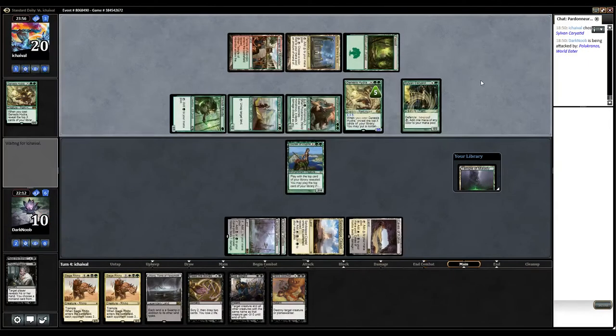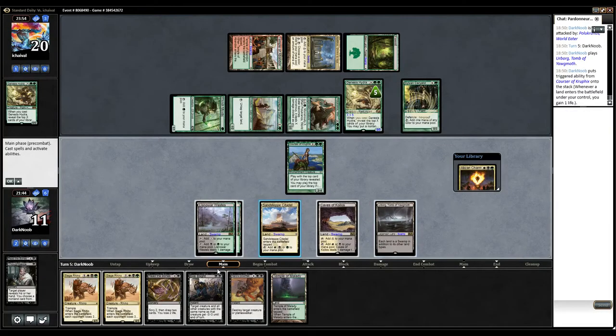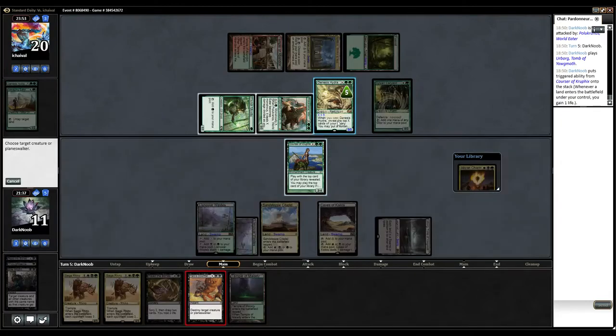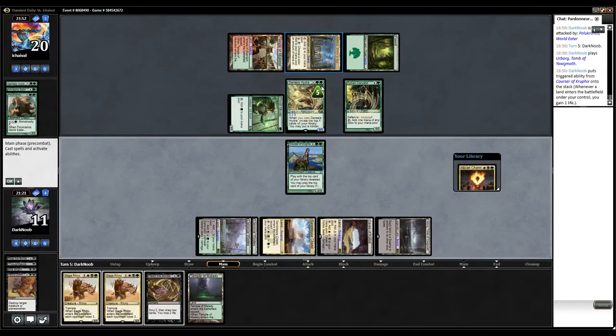I don't have two removals — well, now I have. I think I can go. I'll have 5, 6, 7 mana — so this is going to get a 4/4. That's 4, 5, 6. I'm going to Bile Blight the Voyaging Satyr. Heroes' Downfall Polukranos, because he can still bash for 7 next turn. Pass the turn, trying to remove his Hydra next turn. He drew a land — he has 4, 5, 6, 7 — he can't play again.